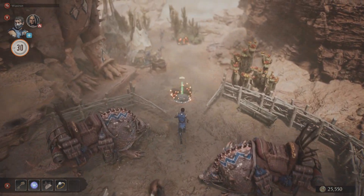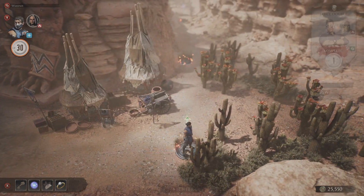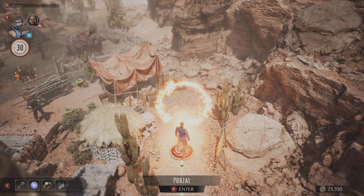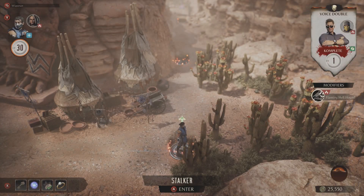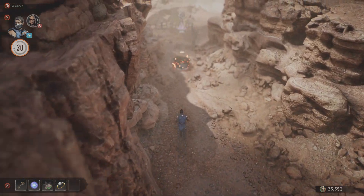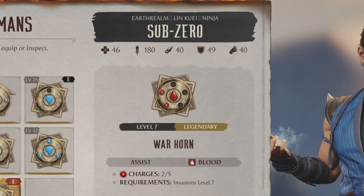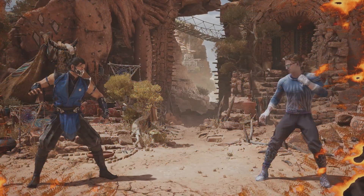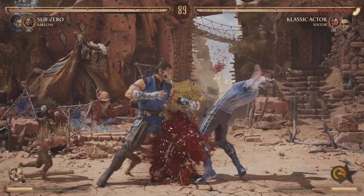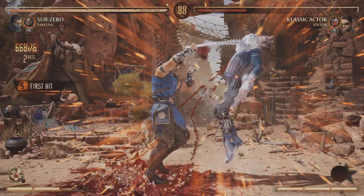Currently we are in season 3 of Invasions, the Cryomancer season, and the first starting map is the Tarkatan colony. Right off the bat at the beginning of your journey through the maps you can get yourself what is in my opinion the best talisman early in the game. It's called Legendary Warhorn — it unleashes the Tarkatan horde which does nice damage to the opponent, stuns him, and gives you an opening for a combo.